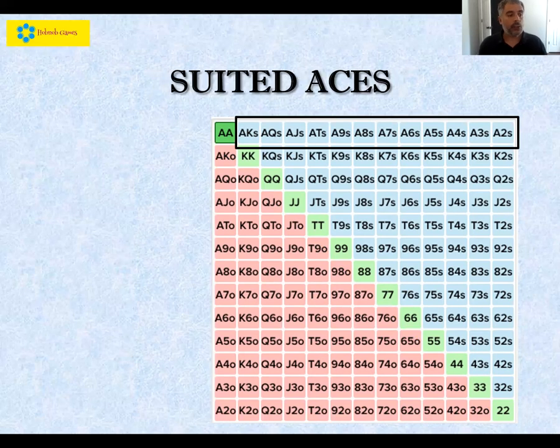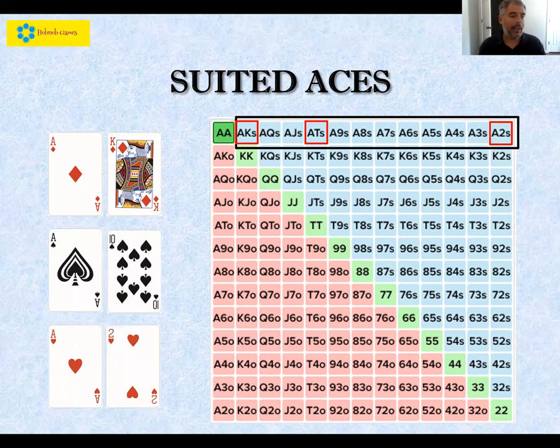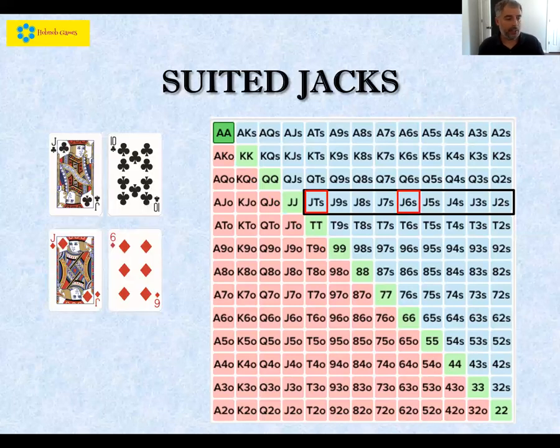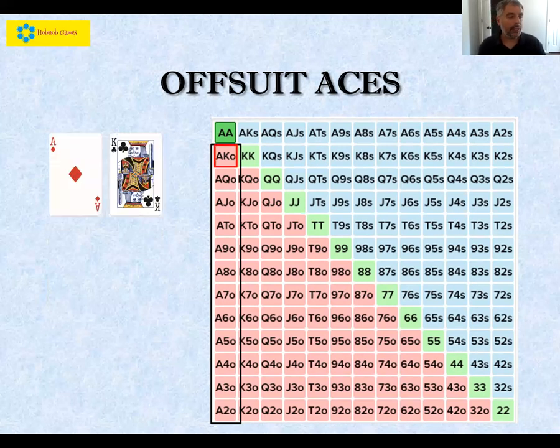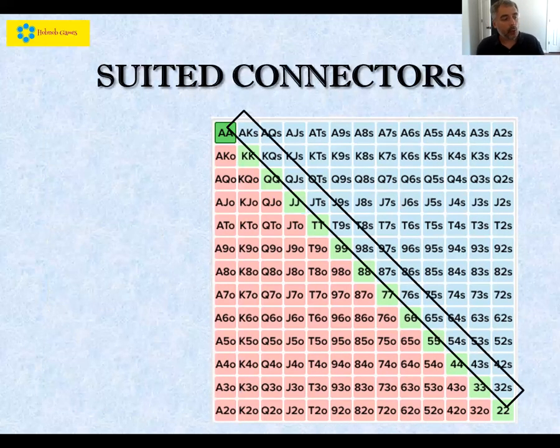Looking at the top row, we find all of our suited aces — starting with ace-king suited. It doesn't matter which suit: ace-king of diamonds, hearts, clubs, and spades are all represented in this one blue cell. It includes hands like ace-10 suited all the way down to ace-deuce suited. Our suited jacks are all in their row, including jack-10 suited, jack-six suited, jack-four suited. The first column includes all our offsuit aces, from ace-king offsuit down to ace-deuce offsuit.